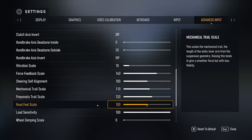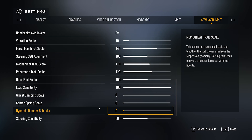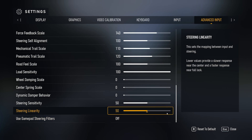Road feel scale at 100 — that's really good for giving you information about the road. Load sensitivity at 100. Everything else below it at zero: wheel damping, center spring scale, dynamic dampers — set those to zero and configure them in the Camus app, not in Forza. Sensitivity and linearity I leave at 50 as default.